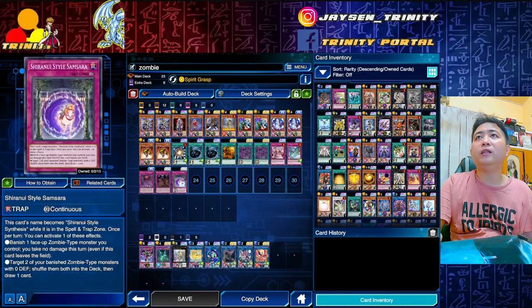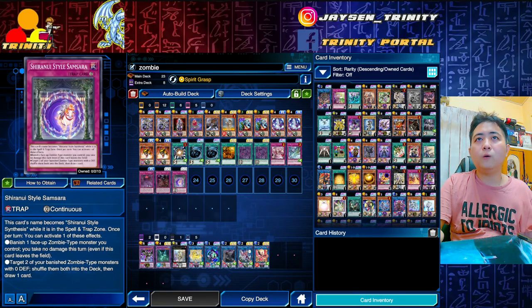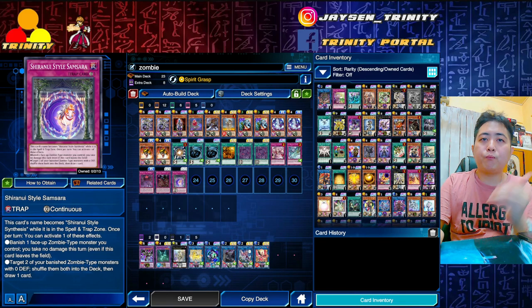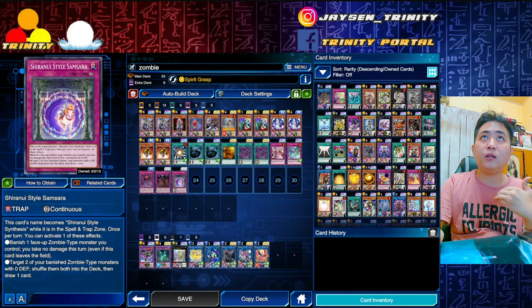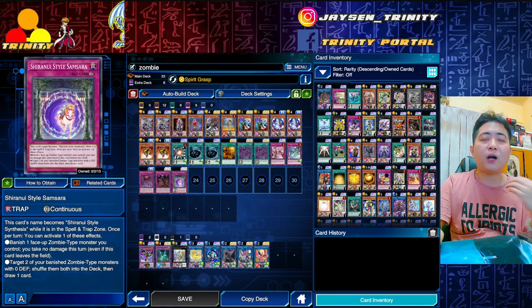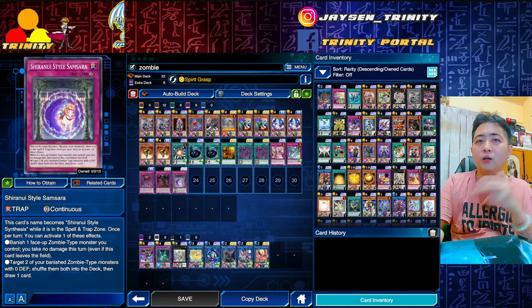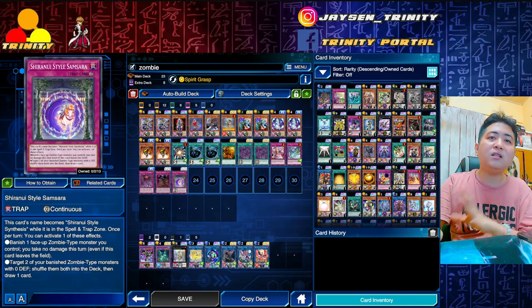The most brainless card is Shiranui Style Samsara — banish one face-up zombie and take no damage. This is for prolonging your battle; if you brick, this will be your out until you're able to set up Doom King Belaraj. Same with the second effect — target two, recycle, draw one — this also provides draw power. So this deck has a lot of draw power, which makes it very good.